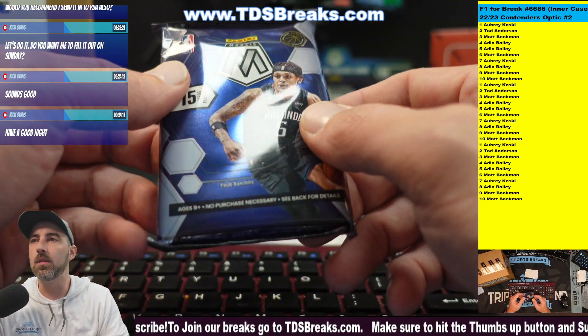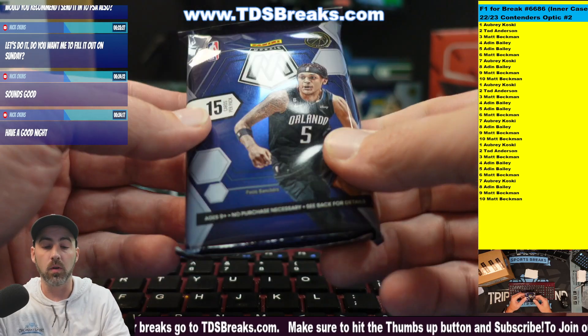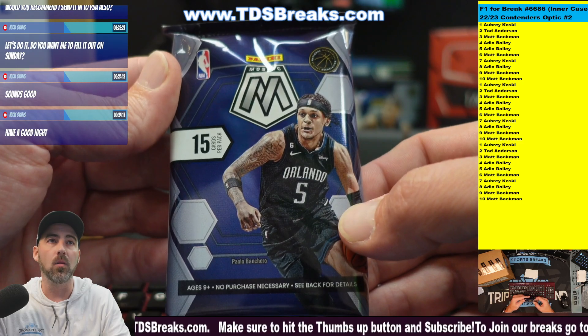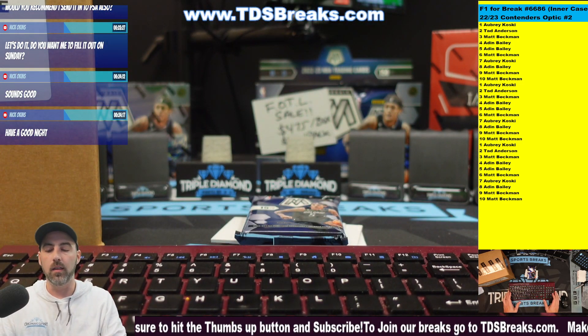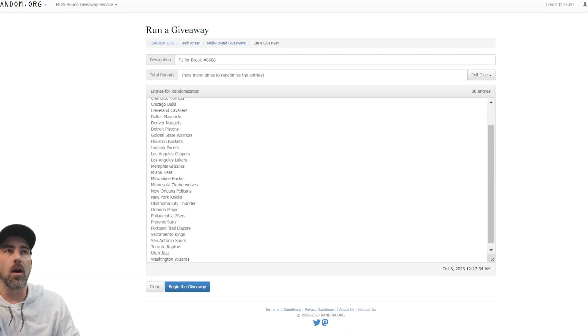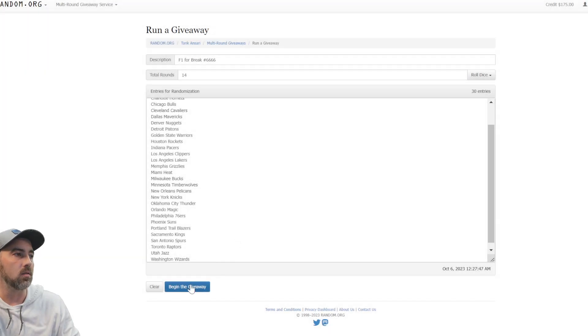There are four teams up for grabs: the Jazz, the Bucks, the Heat, and the Pelicans, in that order in the randomizer. First we're gonna open up this pack — what's fun about this pack is that it's a FOTL pack, so we could have a chance for an auto, a good auto, or a FOTL exclusive. I think they're numbered to 20 or less in the basketball. We'll go to the randomizer and random off the teams, then random off the 10 people in this break. The top four will move on to the main rolling — three dice need to be seven or more, and we have about 14 or so, so good luck.